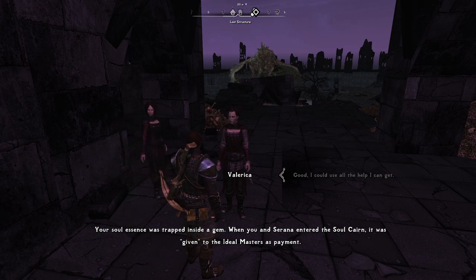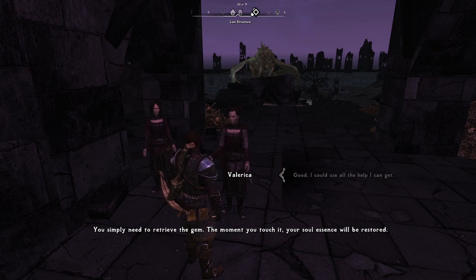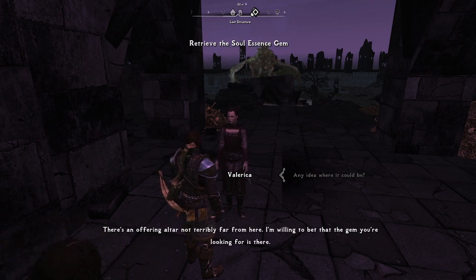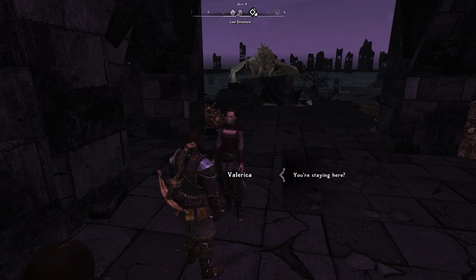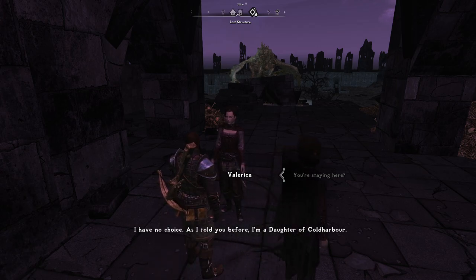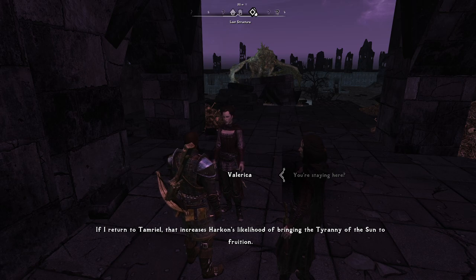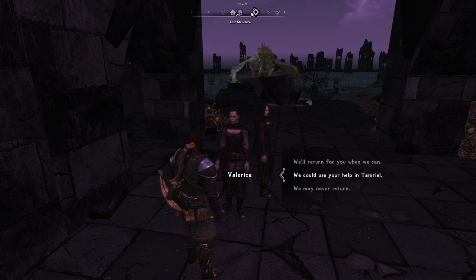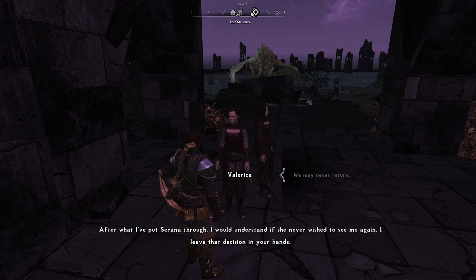Your soul essence was trapped inside a gem. When you and Serana entered the Soul Cairn, it was given to the Ideal Masters as payment. You simply need to retrieve the gem — the moment you touch it, your soul essence will be restored. There's an offering altar not terribly far from here; I'm willing to bet that the gem you're looking for is there. You're staying here? I have no choice. As I told you before, I'm a daughter of Cold Harbor. If I return to Tamriel, that increases Harkon's likelihood of bringing the tyranny of the sun to fruition. After what I've put Serana through, I would understand if she never wished to see me again.